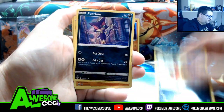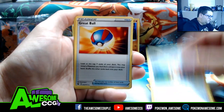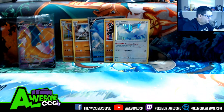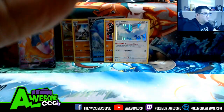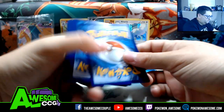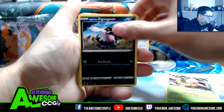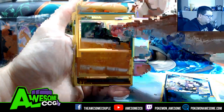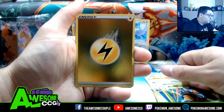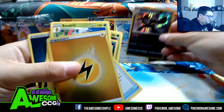Sizzlipede, Nickit, Purrloin, Rotom Bike, Sonia, Great Ball, Centiskorch, and Altaria. So that's five packs, we're halfway through — we only got one holo. I'm hoping to get at least two more in the second half. Three pulls from this set: Weedle, Zigzagoon, Trubbish, Vulpix, Milo, Noctowl full art, Beedrill reverse, Lightning energy, and a Galarian Obstagoon — Galarian Obstagoon, and you can go back there.